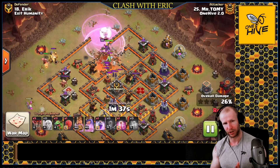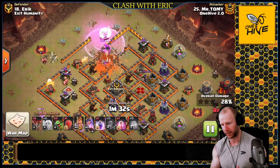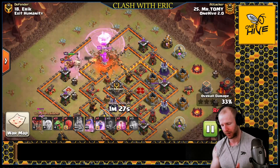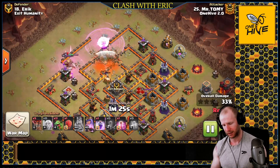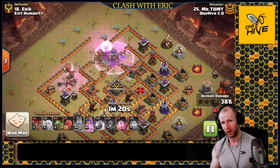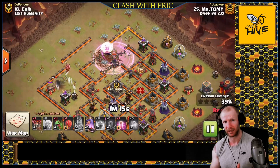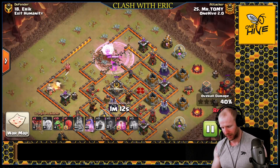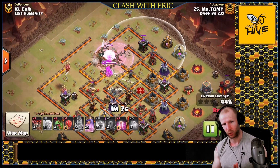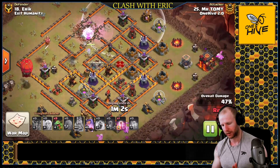The nice advantage of using earthquakes is it damages all the buildings around and increases how fast she moves through the base. You generally need three rages: one for the initial push into the base, one while you're fighting the CC, and a third while you're fighting the queen. He uses the king to push the queen into the base as a funneling tool - he takes out the enemy king, which has the added benefit of not needing a rage for the enemy king. There was an archer tower that could have had a baby dragon on it to reduce damage.